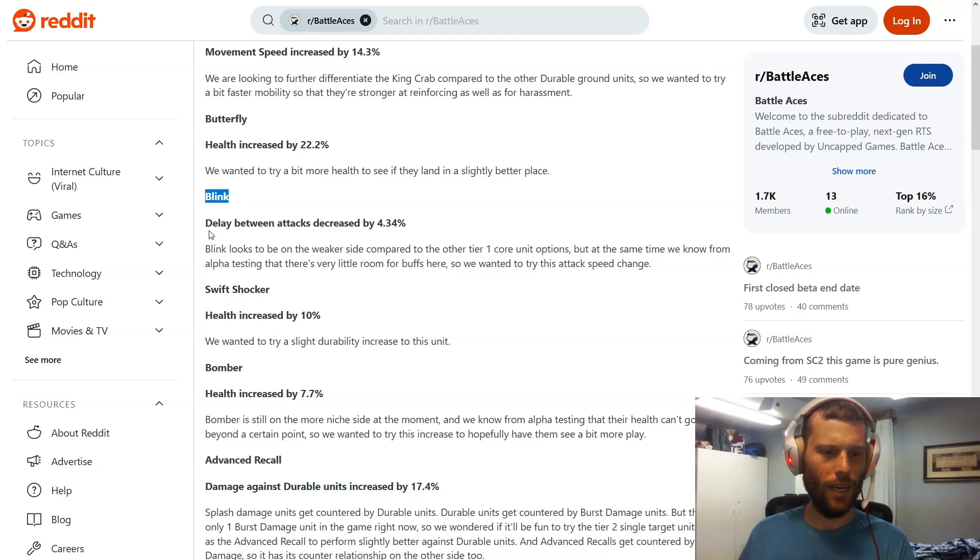Next up, the Blink — delay between attacks decreased by 4.34 percent. The patch note reads: 'Blink looks to be on the weaker side compared to other tier-one core unit options, but we know from alpha testing there's very little room for buffs here, so we wanted to try this attack speed change.' That matches my feeling — Blinks are weaker among tier-one options. It's a small buff, and they seem cautious because in the right hands with good micro, Blinks can be very strong. I appreciate the careful approach.